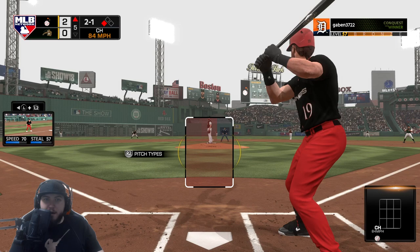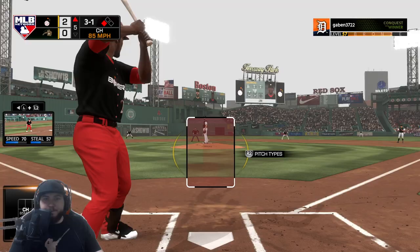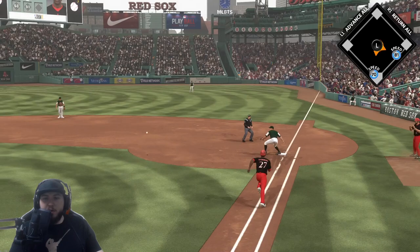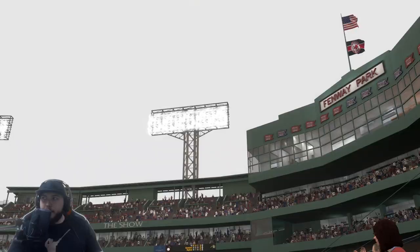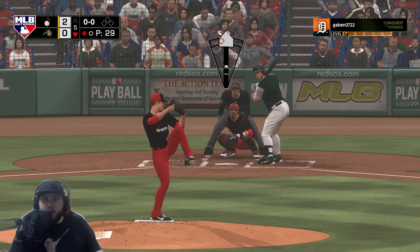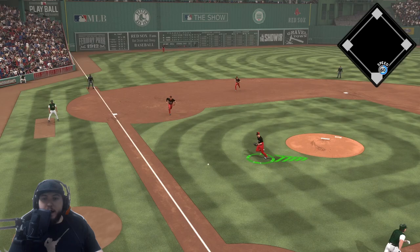Two and one count, Vlad is on deck. Charlie gets a strike. Vlad grounds out to Carlos Correa — nice spot. One run scores though from a Dale Murphy triple. Vlad 0 for 1 on the day.